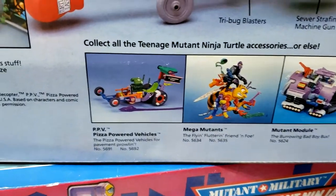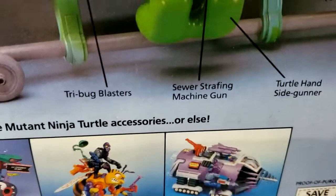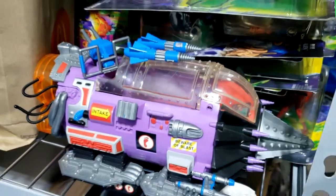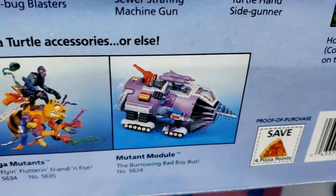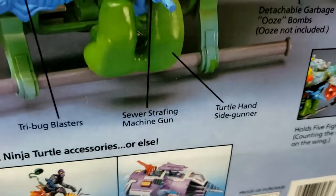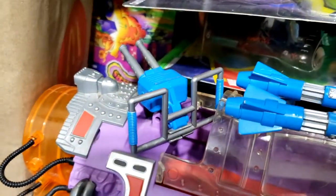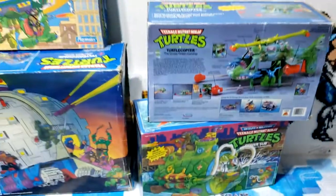Check out these vehicles on the box. We have the Mutant Module there — look at this purple. That's not right, because I got one right here and that's not purple, my friend. That is not purple. Look at him hanging off this piece right here. And another thing — that's orange. Check this out: it's blue. Let me get you another one, guys.